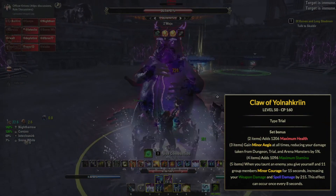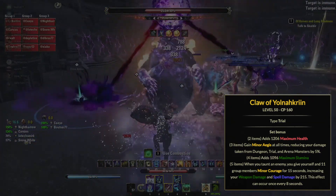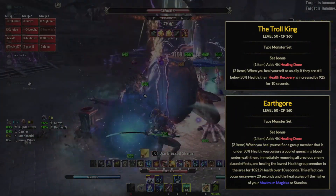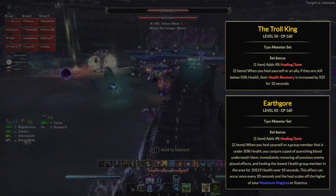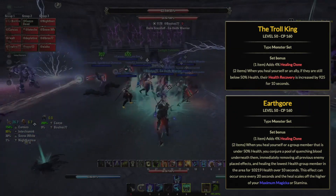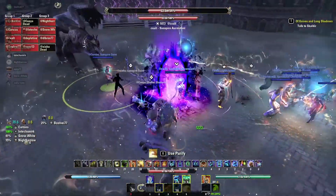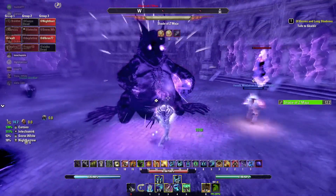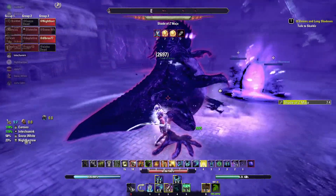Generally you're going to be wearing five-piece Yonogren with some other five-piece set, depending on your group composition, and then one of two monster sets. It used to be Earth Gore — Earth Gore has been nerfed, it still works okay, but Troll King is generally what's being recommended now. Oftentimes your healers may already be wearing Troll King, but when you're down in the portal by yourself it's going to be better than Earth Gore. Having some sort of monster set that gives you a lot of healing or health recovery is a very big deal. Yonogren is just a group DPS boost.